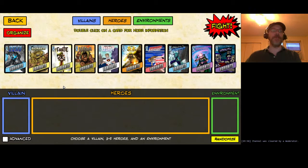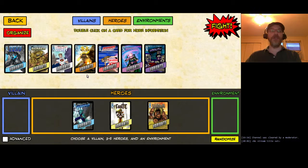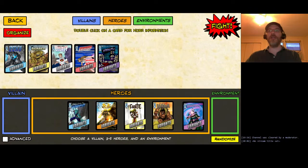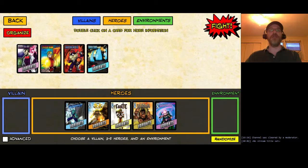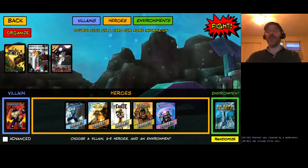Last week I played with the Freedom Five, so this week I will be playing with the other five heroes in the base game: three members of the Prime Wardens - Fanatic, Haka, and Tempest - and two solo heroes, Ra the God of the Sun and the Visionary. We're going to have them fight Grand Warlord Voss, probably the second easiest-ish villain in the base game, and they'll be battling in the Ruins of Atlantis.